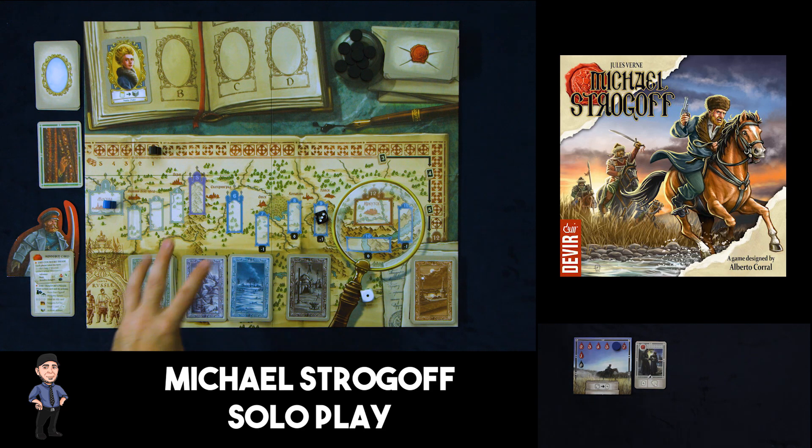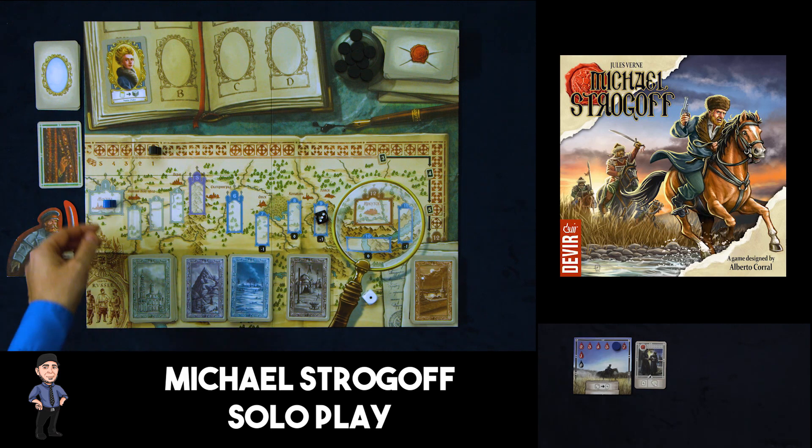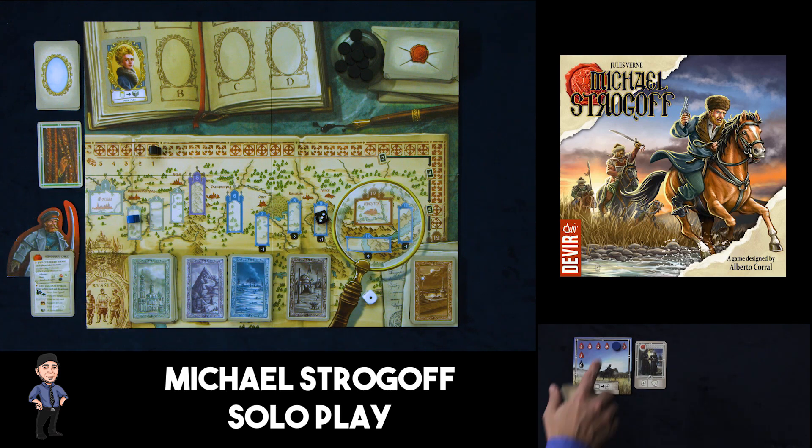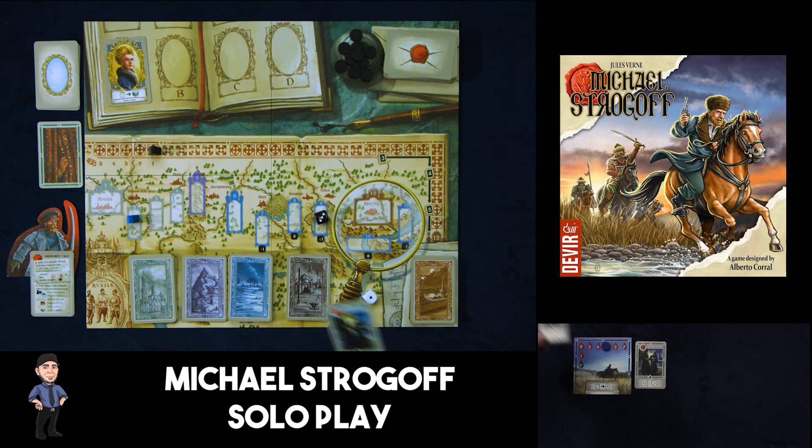On your turn you can do one of three actions, but first there's an optional action to use an ally. Looking at my hand I do have one, but her ability just lets me roll for a one in six chance of getting anything, so I'd rather hold on to her card. We could also rest, but there's no reason to rest, so we will advance. Advancing is a press-your-luck mechanic — you reduce your health by one and then draw a card.